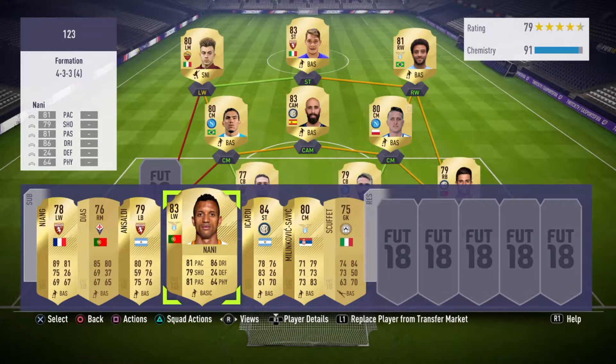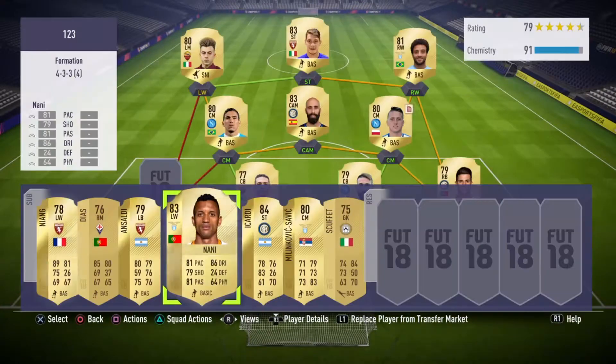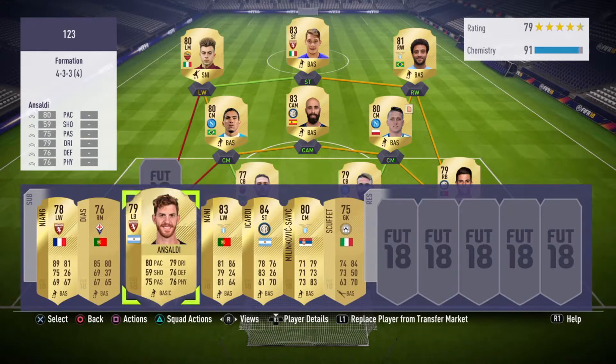Next we have Nani. I didn't even know he moved to Italy, but he is — as you know — 5-star weak foot and 5-star skills, so that's good. I only got him for 1600. He's a pretty good player, especially now that you need a lot of good dribbling and good skills to kind of win games. He really fits into that well.